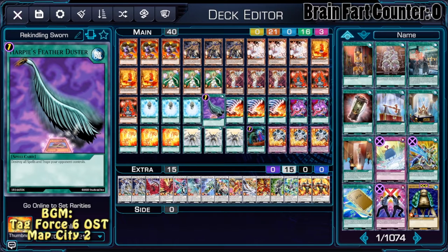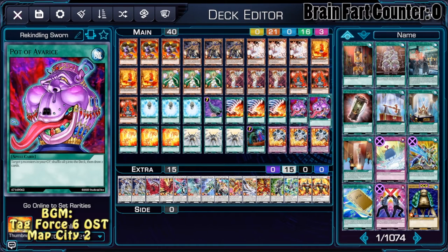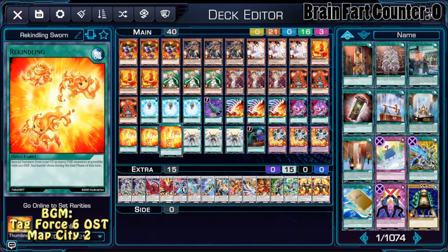Harpy's Feather Duster, because we don't like back row. Molten Conduction Field, so we can actually send all of those Lavals to the grave so we can resummon them. Pot of Avarice, because we're sending a ton of monsters to the grave and drawing two cards is always nice. Rekindling is our main win condition — we activate it, we synchro, and we are kind of starting to laugh.